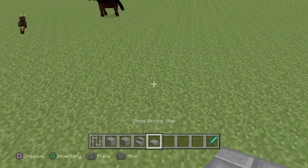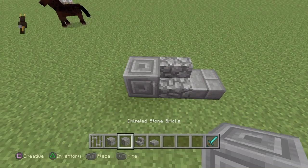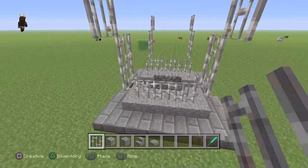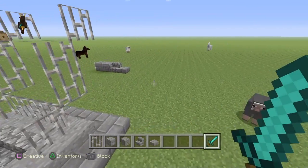The items you need for this build would be stone bricks, or brick stone slab — I don't know — cobblestone stairs, chiseled stone bricks, stone bricks, and iron bars.